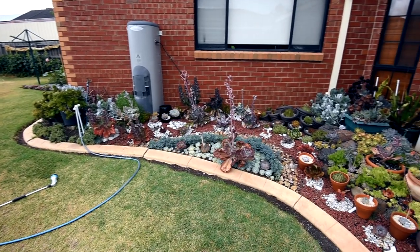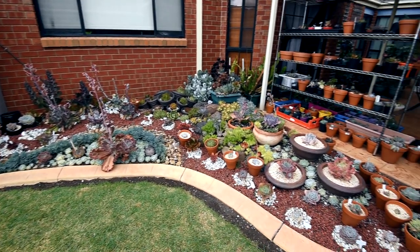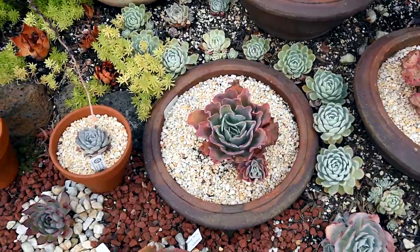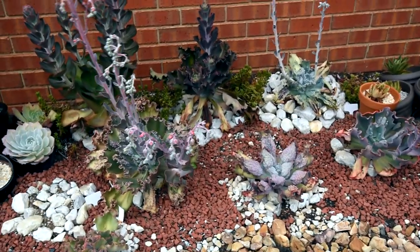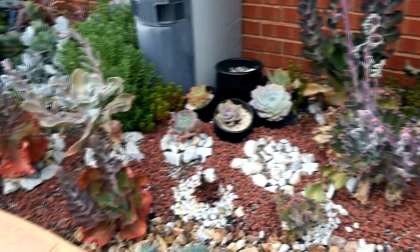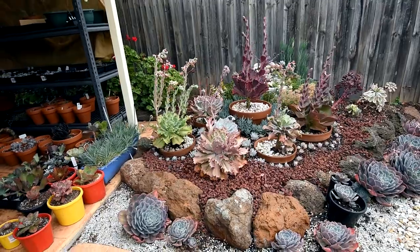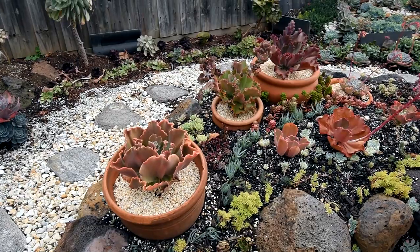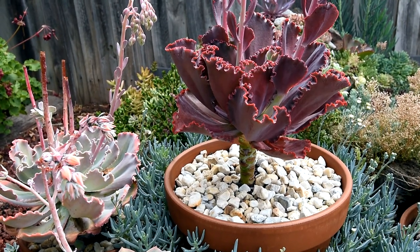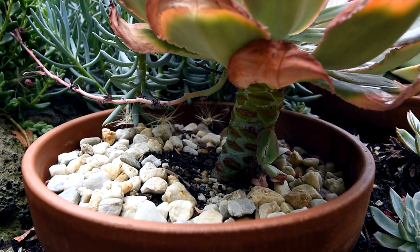Now that I've removed the shade on top of them and the days are getting shorter, all of my echeverias are starting to color up, shifting away from their standard green-blue coloring and moving toward the warmer end of the color spectrum. That tells me autumn is finally here. I'm tempted to chop and behead some, but I'll leave them for now since they don't look unhealthy and I don't want to slow down their growth.